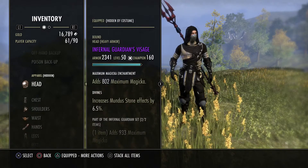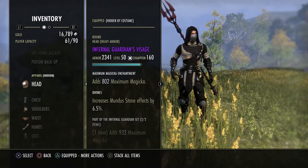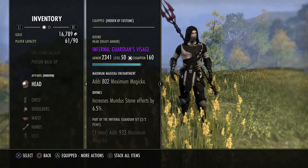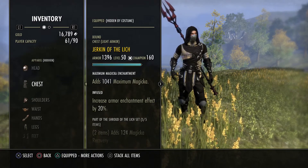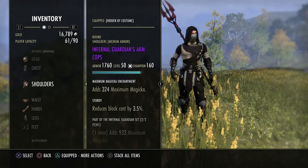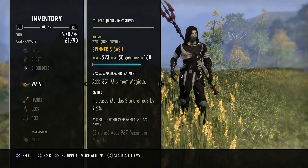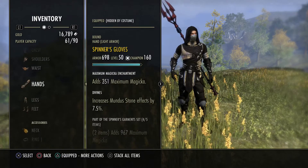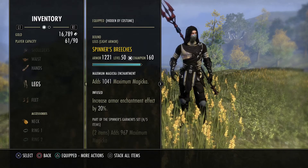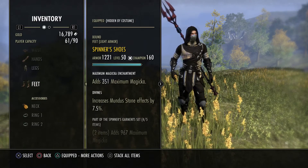As far as the armor goes, we are running 5-1-1 for the Undaunted passives. So we're going to have a heavy Divine Infernal Guardian helmet, Infused Lich chest, a medium Sturdy Infernal Guardian shoulder, Divine Spinner waist, Divine Spinner gloves, Infused Spinner's legs, and Divine Spinner's feet.